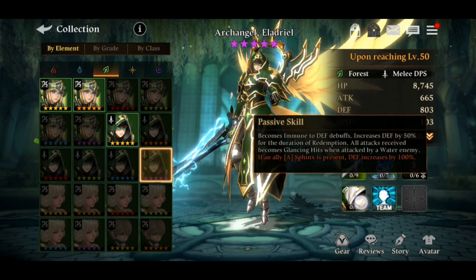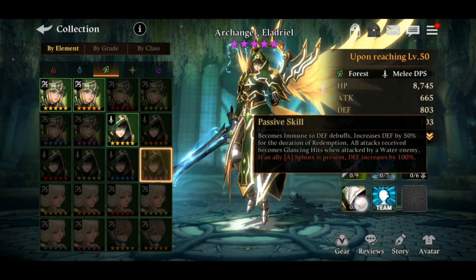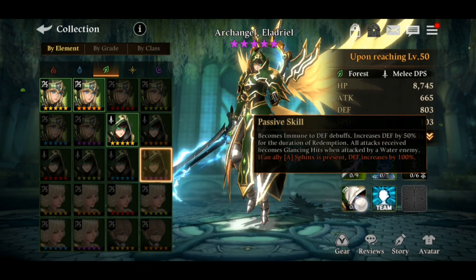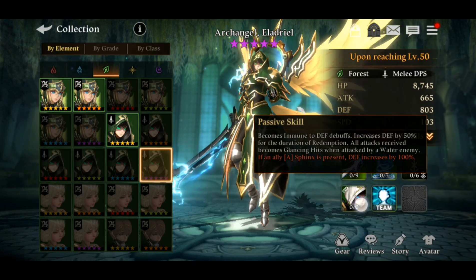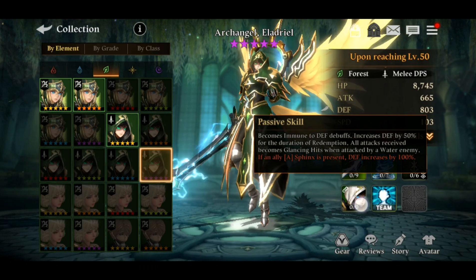If an A-Sphinx is present, his defense increases by 100%. I'd strongly recommend pairing him with the water A-Sphinx — he's a melee DPS servant, and with that 100% defense increase he'll be dealing way more damage and becomes a very speedy, unstoppable character.